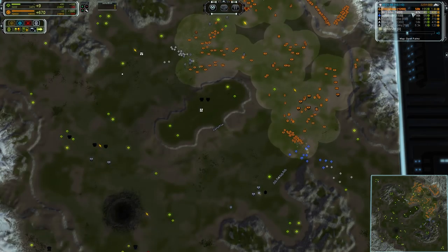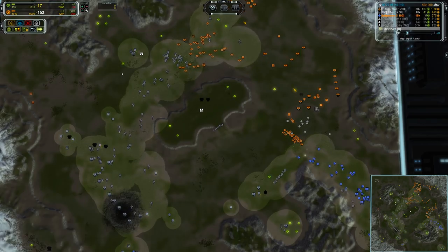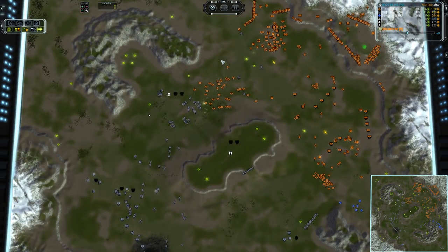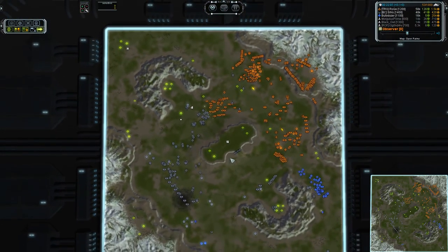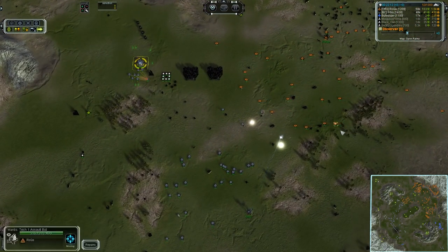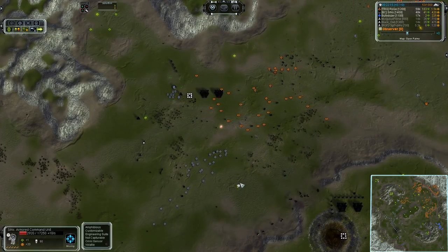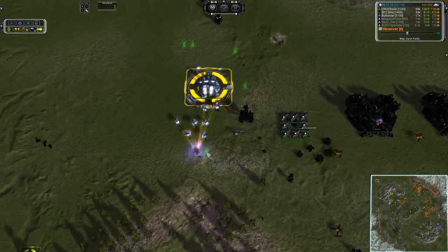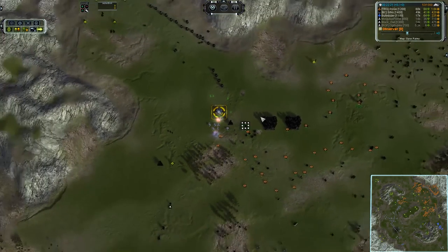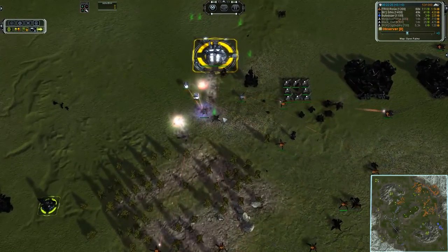The reclaim numbers pretty much speak for themselves: 23,000 and counting versus 5,000 and 2,400. That story pretty much writes itself — you can see why Roke is overpowering everyone else. Pushing forward once again with his superior number of Mantis and Rhinos. There's a T1 point defense up, hopefully he won't walk too much into that.